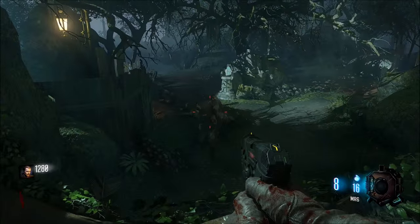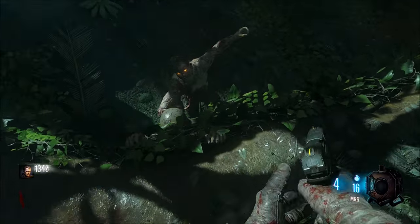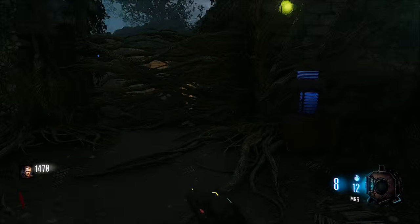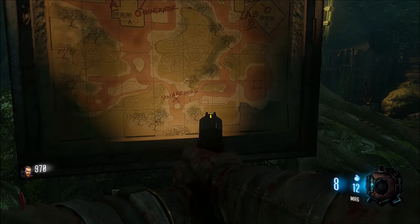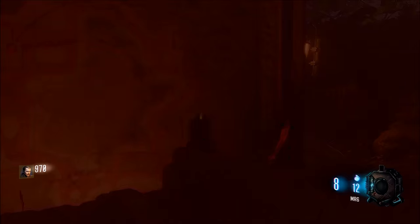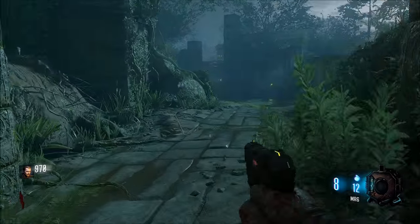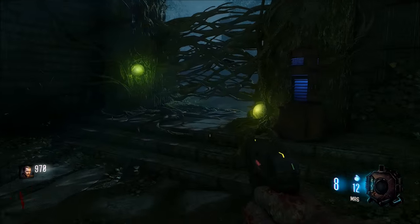Once you're down to one zombie left — not two, one — go ahead and open this door to the right towards Area Lab B. Open this door and come back here. This is why you want to have one person get all the points — have them open up this area.